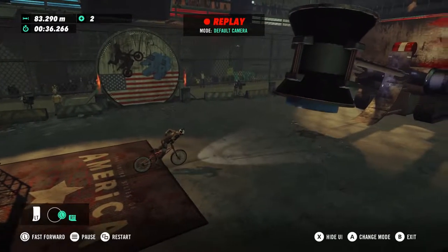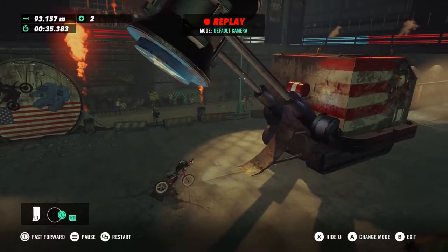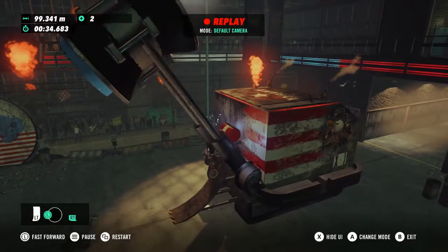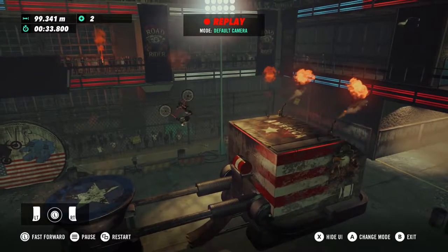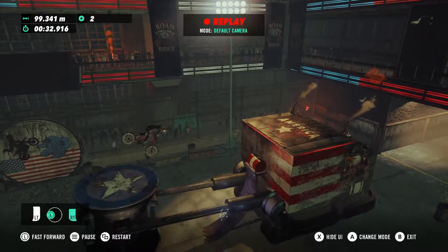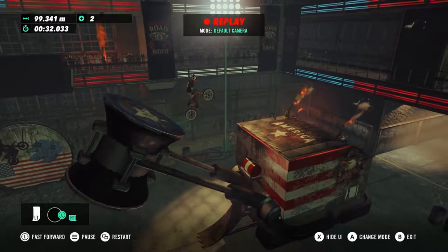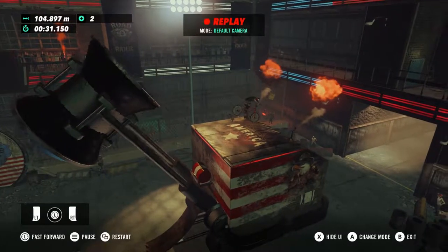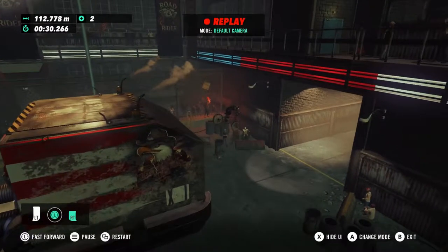Immediately hold forward and accelerate this whole time. This is the easiest obstacle in my opinion — you shouldn't have any problems with this one. You're just going to go straight up this ramp and do a backflip as this hammer is coming down, and you're going to land, and it's going to go up, and then you can do a little bit of a bunny hop to try to get off of there quickly and get that spring motion forward. If you land on the top, just try to get your back wheel down so you can get some acceleration on there.